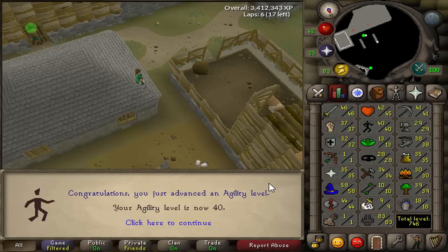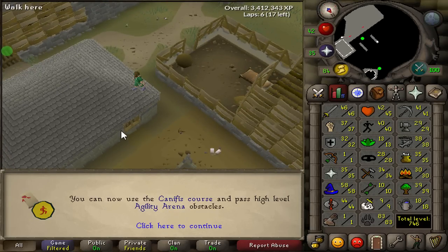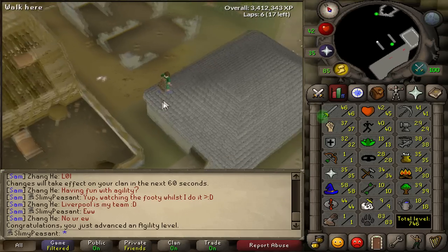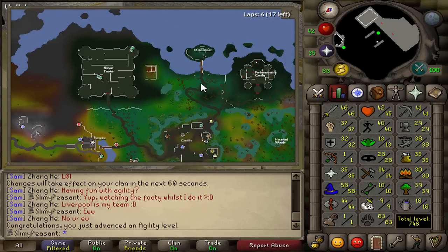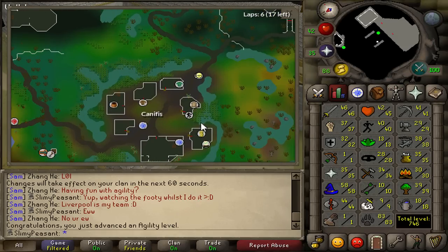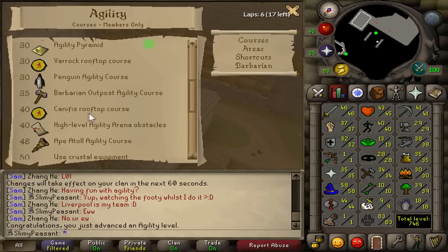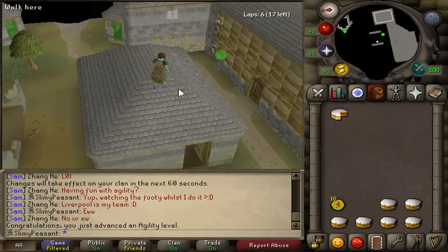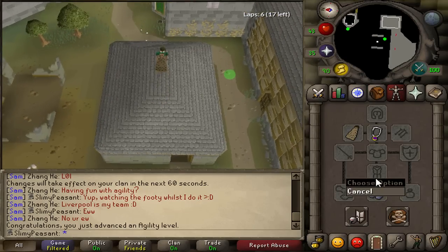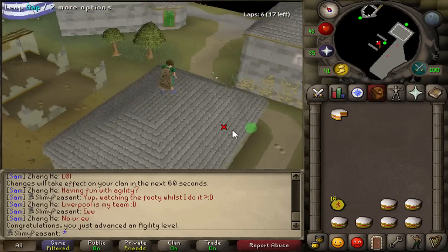Level 40 Agility! I can now start the Canifis course which I actually really like - it's better XP than the Varrock one and seems quicker because it's much smaller. I'm planning to do each rooftop course until I unlock the next: Canifis to 50, Seers Village to 60, then Prifddinas or Pollnivneach at 70. I've got 16 marks of grace so far and I'm going for the legs first - about 60 marks, minus 6.5 kg.